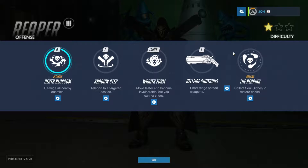Then we have Wraith Form — move faster and become invulnerable, but you cannot shoot. I guess the point is just to get away if you're being overwhelmed by the enemy and you want to make a great escape. Then we have Shadow Step — teleport to a targeted location. I'm actually kind of curious how that one works.